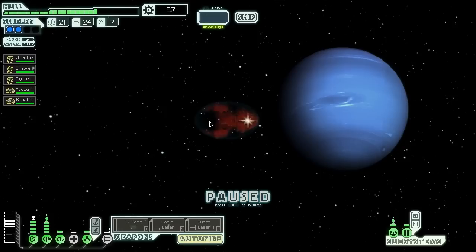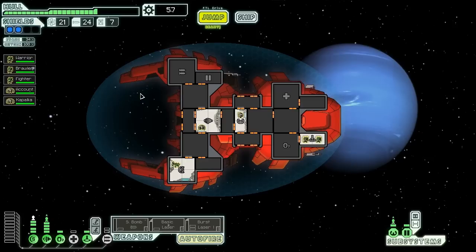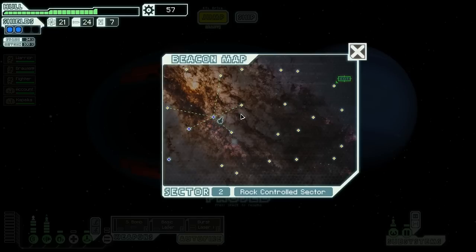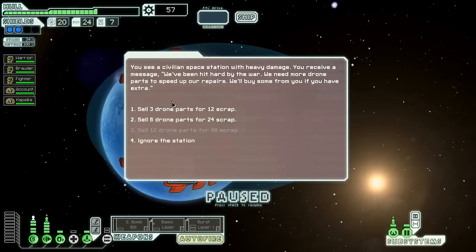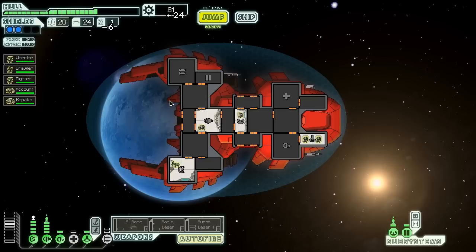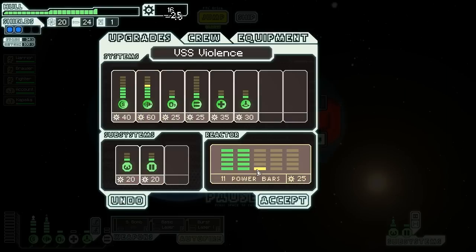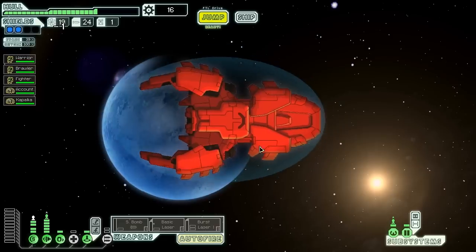We discover a small trading post but they respond, "Go away — we don't serve your kind here." Given that we are a Mantis ship in the Rocklands, I'm not surprised. I'm actually kind of surprised they didn't react more aggressively, given that the Mantis and the Rockman don't have the best of relationships. We jump over and find a civilian space station hit with heavy damage. They've been hit hard by the war and need more drone parts to speed up repairs — they offer to buy ours. We sell them six drone parts for 24 scrap. 81 scrap total — magnificent! We buy that engine power upgrade immediately, up to level five engines already. We are going to be hard to hit. Distress beacon nearby — let's go check that out.